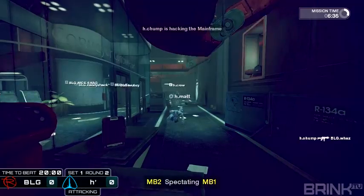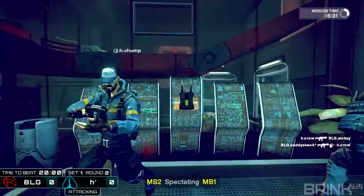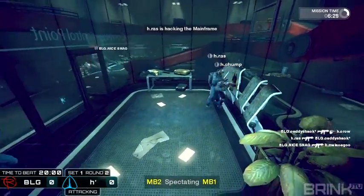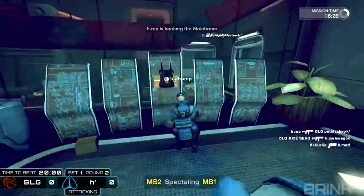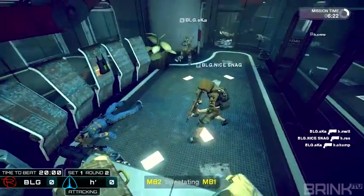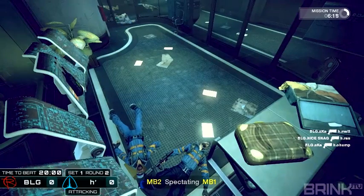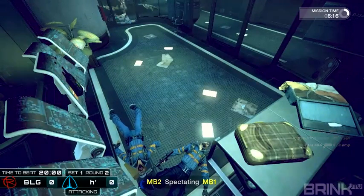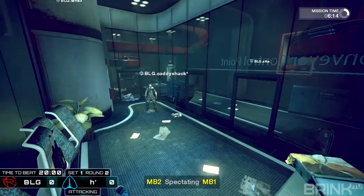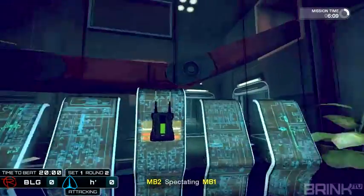Chump is on the objective now. Crow and Matt are his two guardians. Crow going down, Ska coming in. Chump and Raz are on it — we got two operatives. But they have not been protected by Nicesnag. It's a shame because if one had just stuck with his weapon to defend, that would have been more productive. We're at around 33% progress.